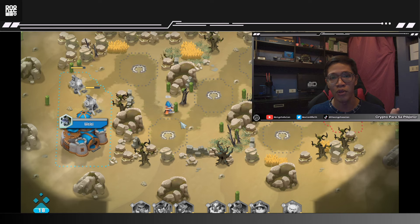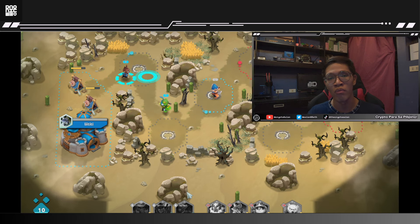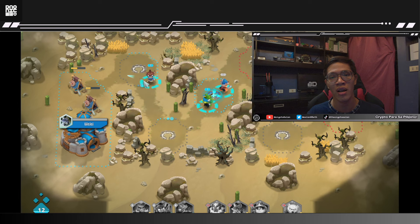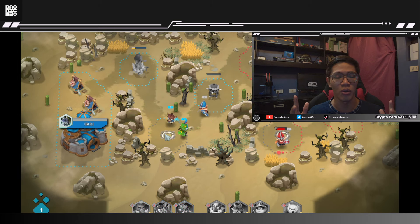The game is very simple. You spawn with your town hall and one swordsman, same as your opponent of course, and your goal is to destroy the enemy town hall. You battle for territories on the map which you can use to create more mines, barracks, and towers, which allows you to summon enough force to destroy your opponent eventually.